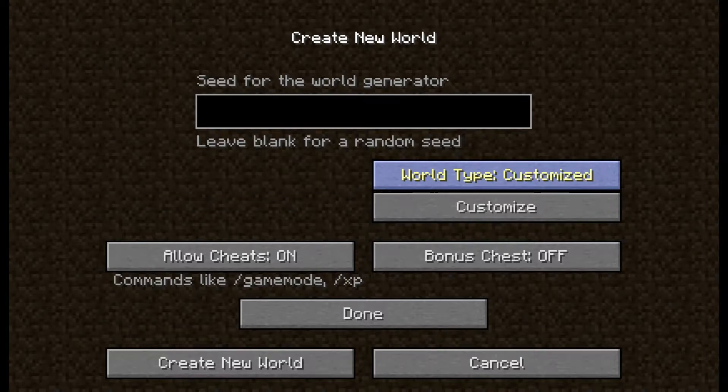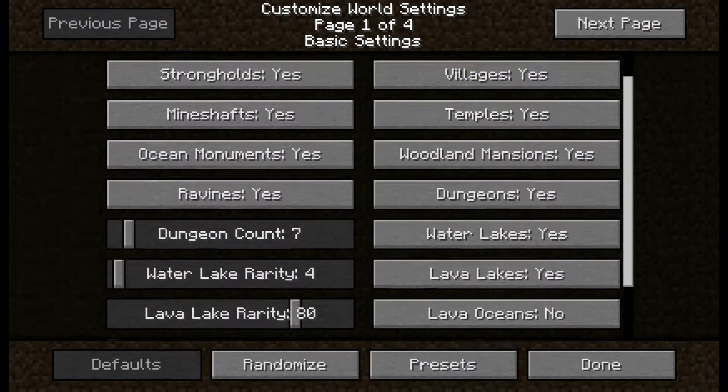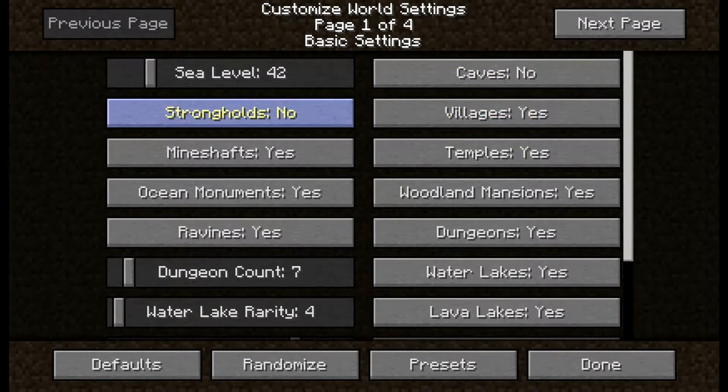And then Customized — you can completely customize everything here, whatever you want. You can change the sea level. Maybe you don't want caves but you still want villages, and you don't want strongholds but you want mine shafts, and so forth.